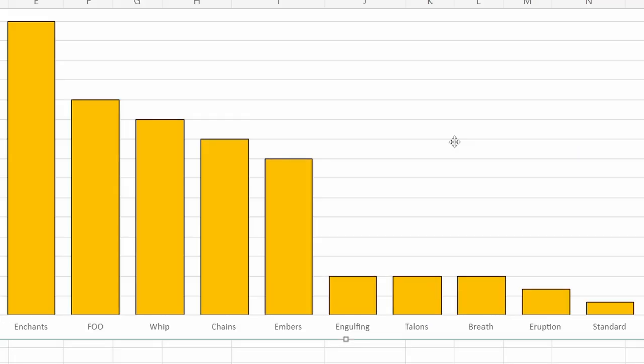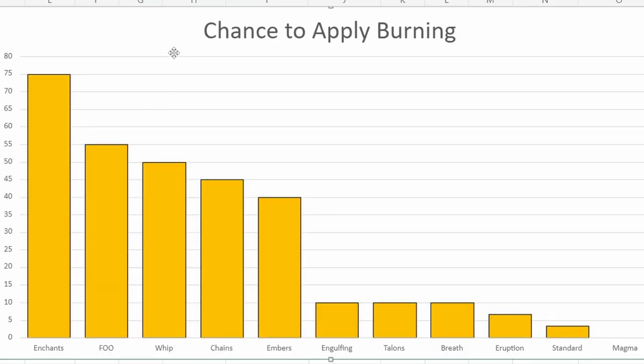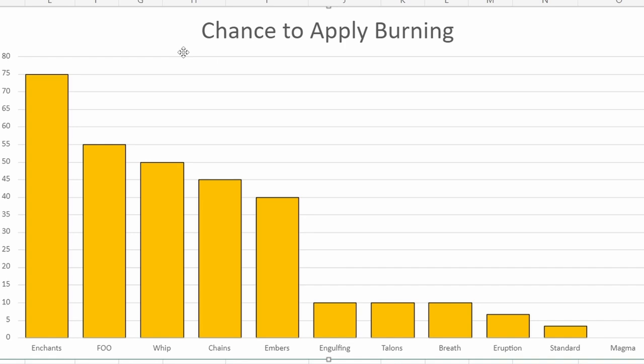Zooming into the graph here: enchantments are by far your best resource to apply the burning status effect. Next you have Flames of Oblivion, then Whip, Chains, Embers, and then all your AOE abilities such as Engulfing, Talons, Breath, Eruption, Standard, and Magma Armor. This actually makes sense — we'll talk a little bit about the results.